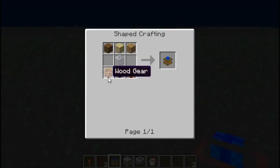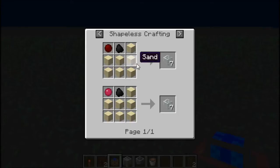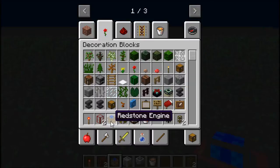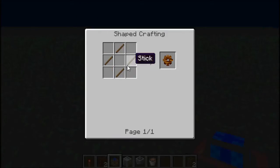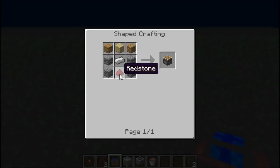To craft it, you need two wooden gears, a piston, glass, and any kind of wood. Glass is just sand in a furnace. Wood gears are four sticks arranged like this. A piston is just some wood, iron, and redstone.